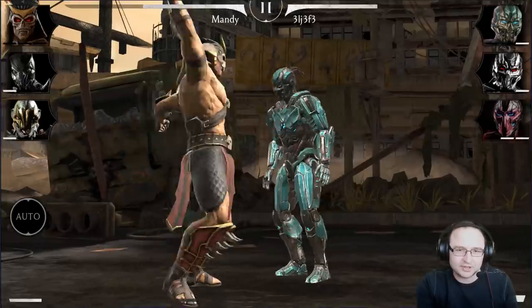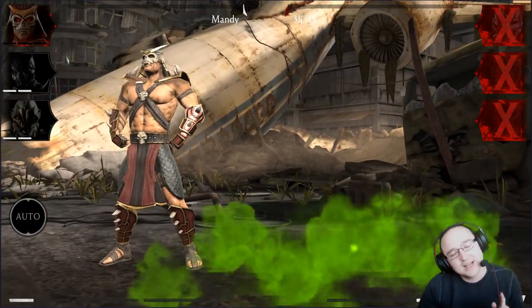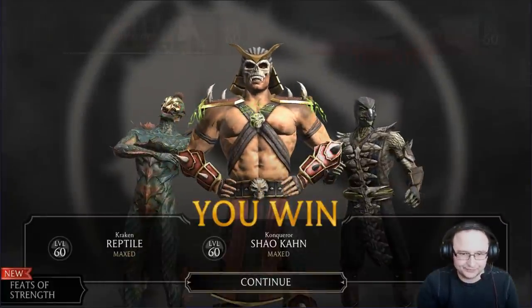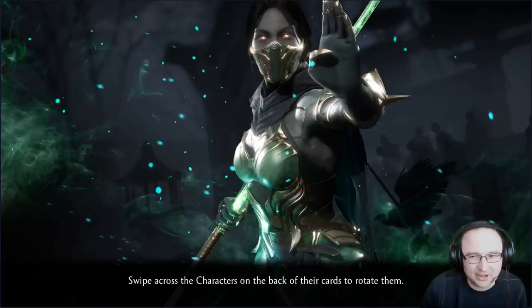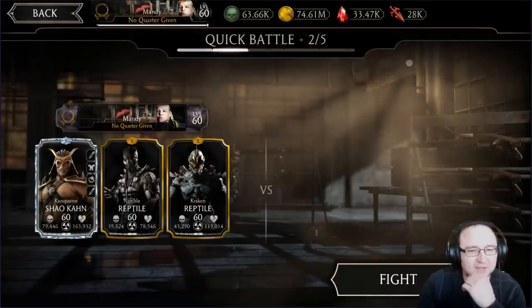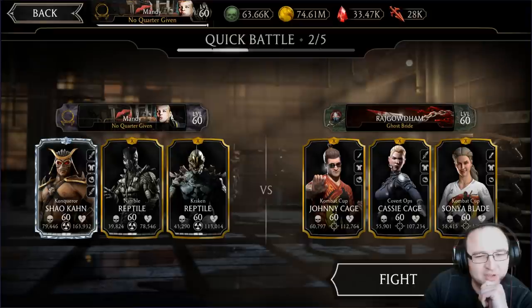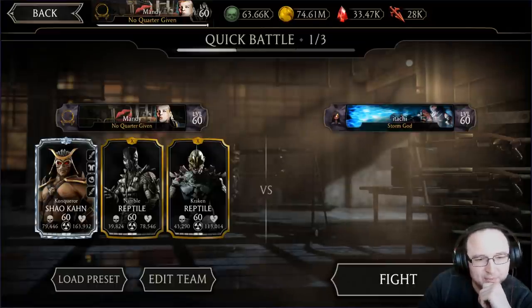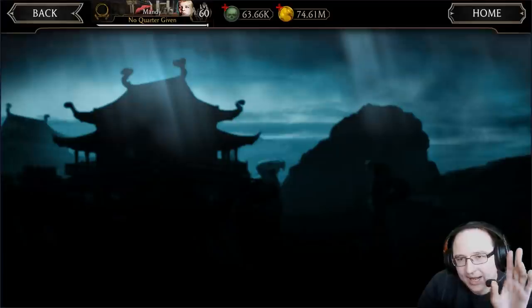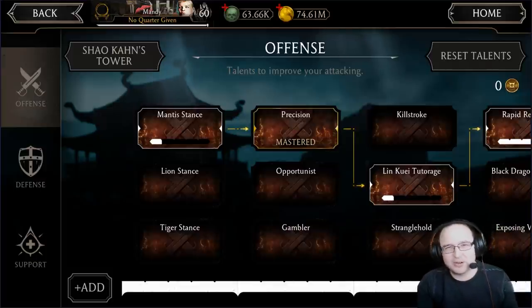We finished that battle. Now for battle number two — I want to focus on blocking the whole time. I'll change my team a little bit, removing both Reptiles. I also don't want to face Sonya because I don't want her to give a red card to my Shao Kahn.